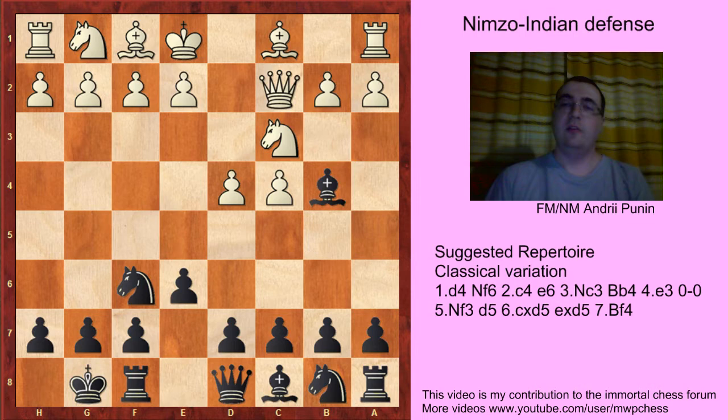Hello. d4, Nf6, c4, e6, Nc3, Bb4, Qc2, castles and Nf3. Note that after d5 we have the same position like in the Ragozin variation. So it's a transposition where white played Qc2 on the 5th move and we castled. This position is important for our repertoire, and that's the reason why we play d5 on Nf3 because c5 is also playable in this position but d5 sticks with our repertoire.